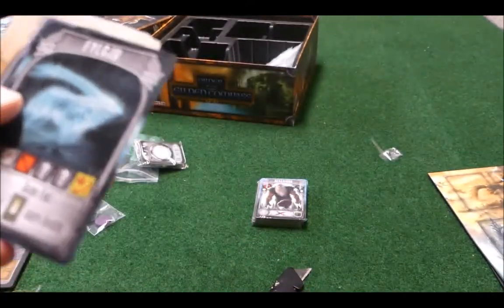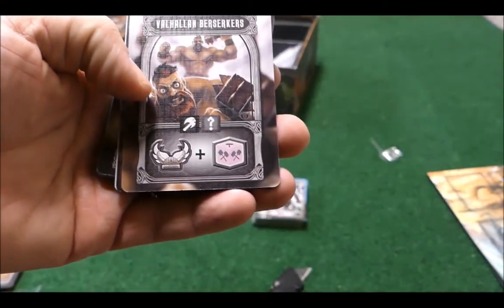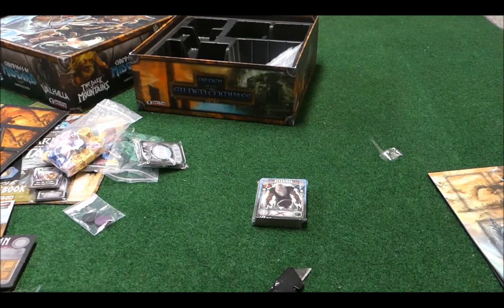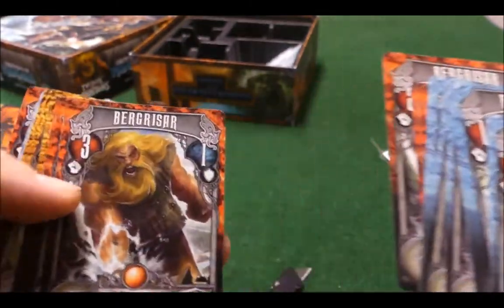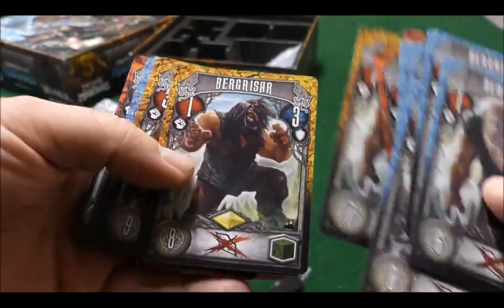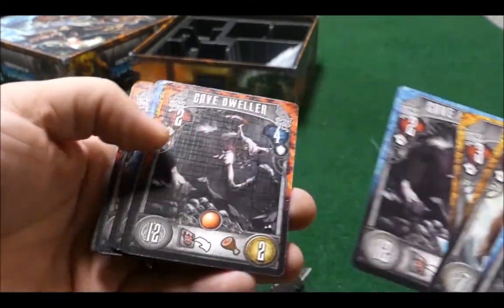We've got some pretty cool art on some of these. Taking a quick look at the monsters from Dark Mountains, you can see the bergrasars in different colors. If you remember from the base game, collecting different colors gives you sets. Most of these guys are immune to bows, and interestingly that's also how you get your bow dice — you have to defeat these guys. You can also see the draugers and other monsters.